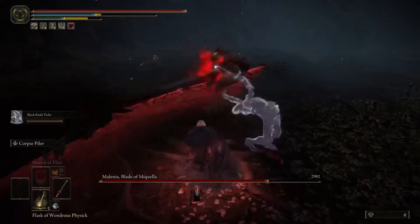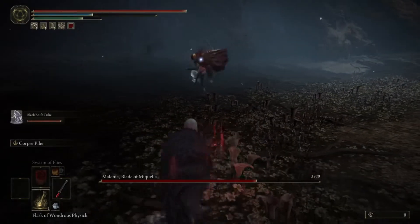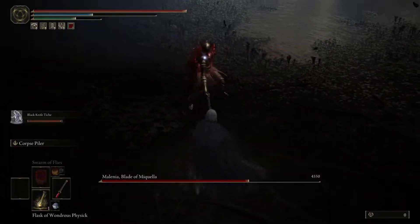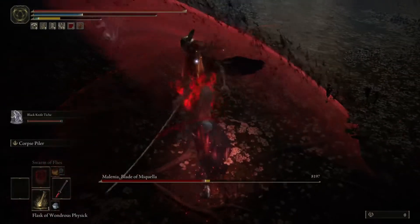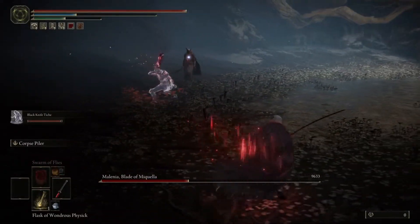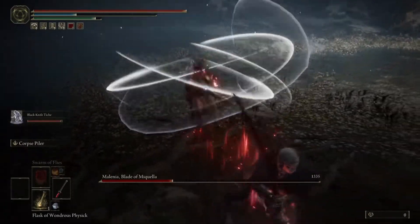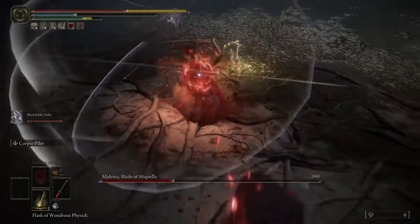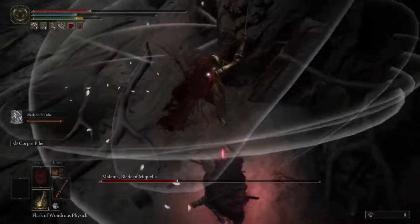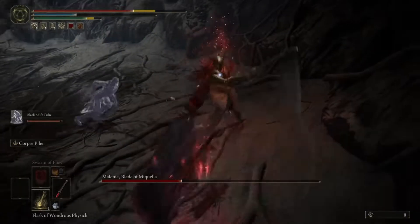So the best way for me — I've tried a couple of ways, I ain't gonna lie, it took me a couple of days to get there — but I had the Rivers of Blood katana this whole time and I never used it against her. So the best way for me as a dexterity and arcane build, which is what I was using, along with strength, you want to use Rivers of Blood.